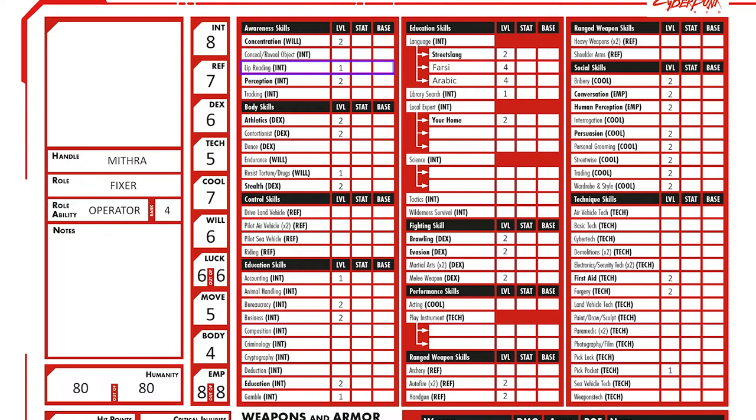This gives the following skills: Concentration 2, Lip Reading 1, Perception 2, Athletics 2, Contortionist 2, Resist Torture/Drugs 1, Stealth 2, Accounting 1, Bureaucracy 2, Business 2, Education 2, Gamble 1, Language Streetslang 2, Library Search 1, Local Expert Your Home 2, Brawling 2, Evasion 2, Melee Weapon 2, Autofire 2, Handgun 2, Bribery 2, Conversation 2, Human Perception 2, Persuasion 2, Personal Grooming 2, Streetwise 2, Trading 2, Wardrobe and Style 2, First Aid 2, Forgery 2, and Pickpocket 1.